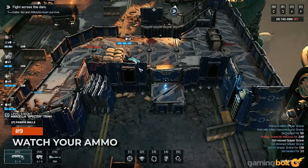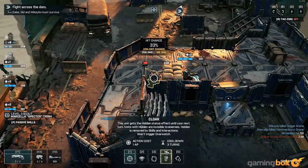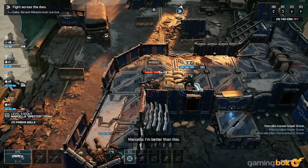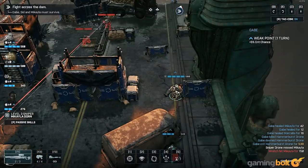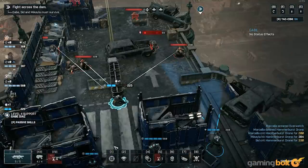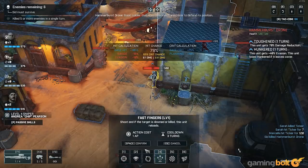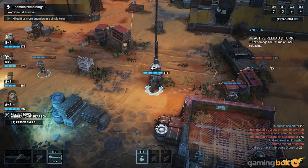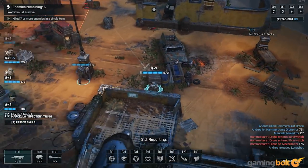Watch Your Ammo. There's nothing worse than getting into a firefight and running out of ammo, or setting a character with three AP to use Overwatch before you realize they can only fire once. Make sure you keep an eye on your character's ammo counts as you fight. Some characters, like the sniper, have abilities that allow them to fire and reload in the same action. Others have gear you can equip that ups their maximum ammo. If you have an extra action point you don't plan to use, get into the habit of having your characters reload instead of skipping it. If worse comes to worst, don't forget about your pistols and grenades — they can bail you out if ammo for your primary weapon is low.